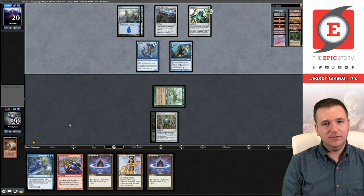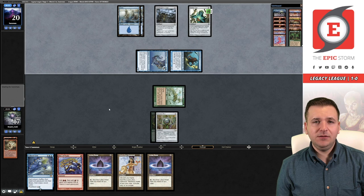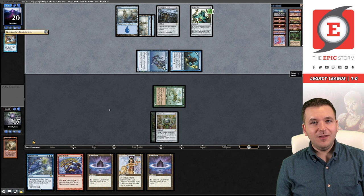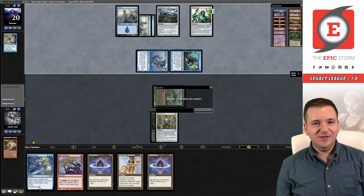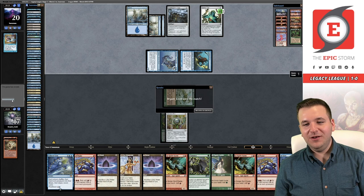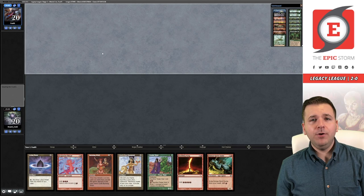We're still on the draw Belcher plan at the moment. Belcher would be the easiest win — if we draw Belcher off the top I think we actually just win the game, assuming they don't try to Cursecatch our Rite of Flame. We're going to take three, going to 17. Another island — do they have Thassa's Oracle? I'm about to get blown out. Then they conceded — what? Okay sure. I mean I'll take the free win. We had nothing coming. But I'll take it — we're 2-0. See you in match number three!